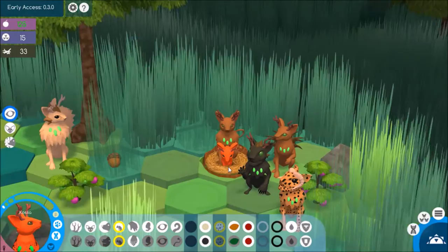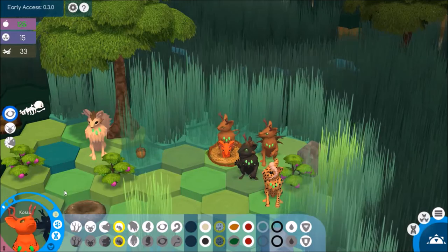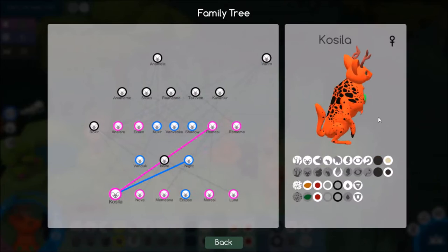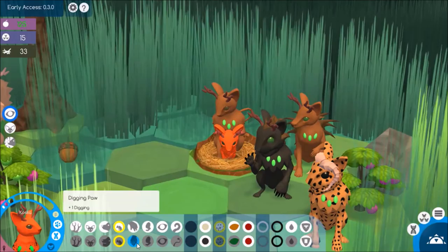Okay, wow. So we got both of the warning dots and the Toxic Body - that is amazing. She looks so cool. Let's have a look at her adult picture. Kosila? Wow, she looks so strange. Okay, this is really cool. We got so lucky with this girl. And she also got the nimble fingers and the digging paw. This girl is amazing.